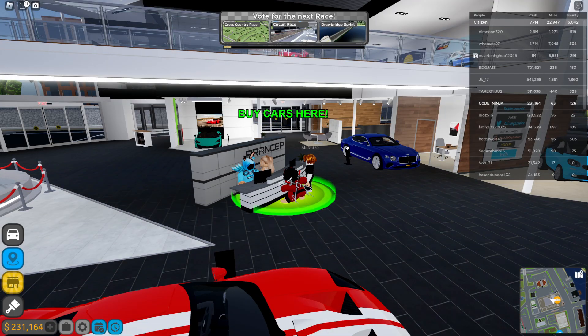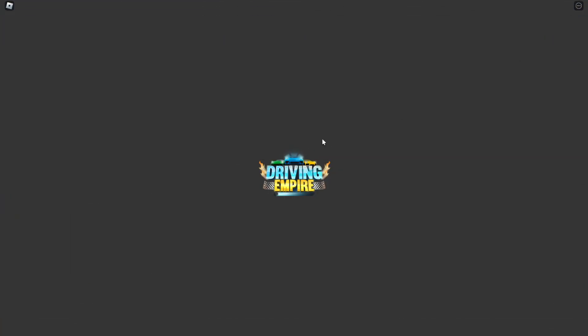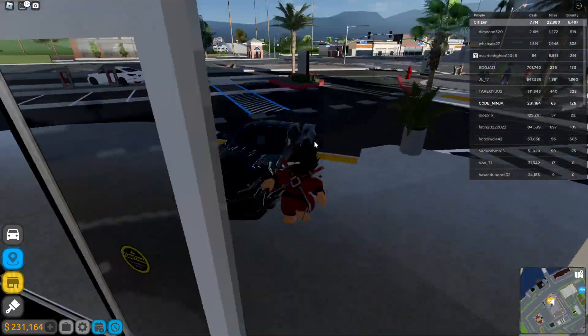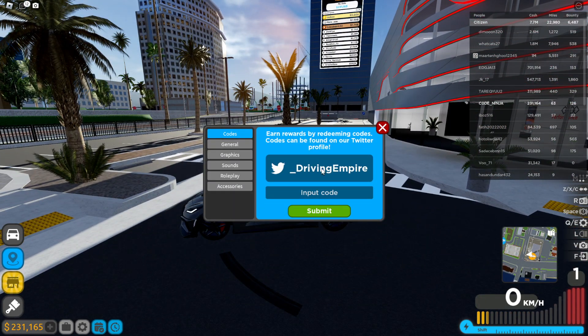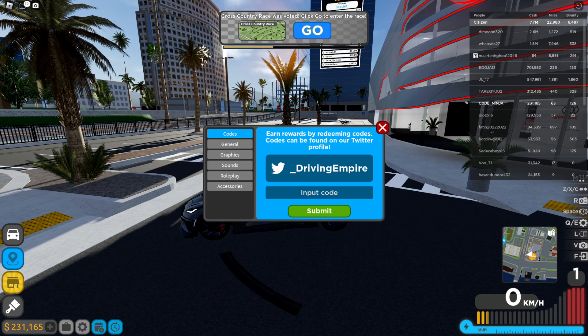I'm going to redeem all the working codes in Driving Empire. I accidentally entered the store again — let me out. Anyway, look at my car, this car is actually insane. Go ahead to your settings and there you go, you can actually redeem new working codes in Driving Empire.